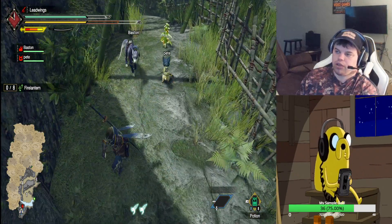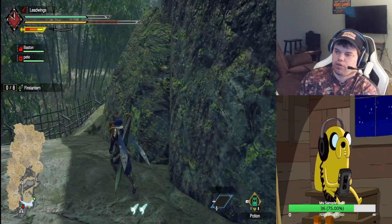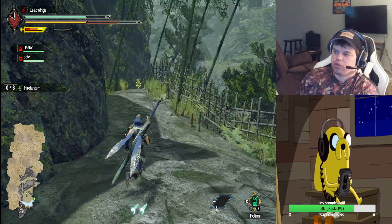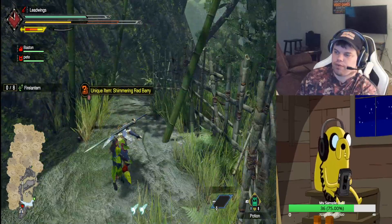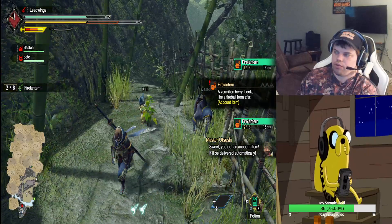If you want shimmering red berries in the beginning of the Monster Hunter map, all you have to do is go right around here. You go up this ledge here and go over here — it's right on the green part. And there are shimmering berries right here for you. And there we go.